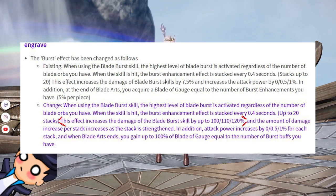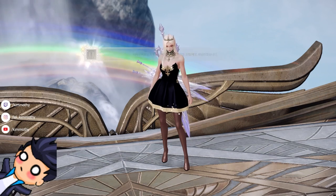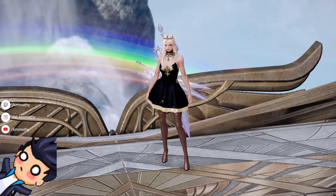This line right here: this effect increases the damage of the Blade Burst skill by up to 100%, 110%, and 120%. But if you look at the engraving before its changes, it says that each stack gives 7.5% increased damage to Surge. I was wondering why they were so vague with this new line, and assumed that Burst 1, 2, and 3 would give 5%, 5.5%, and 6% damage respectively.